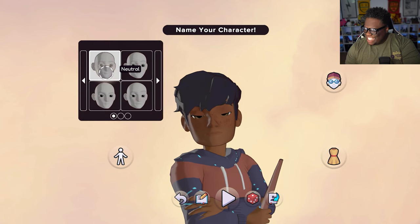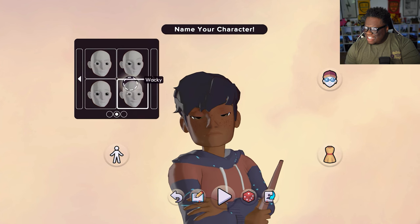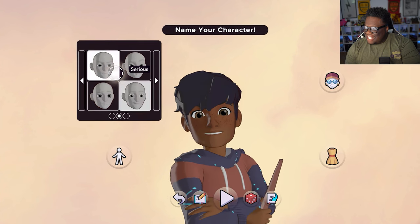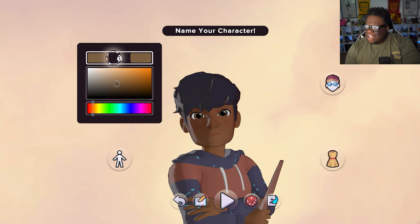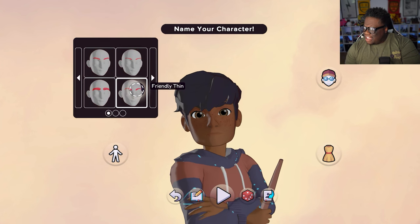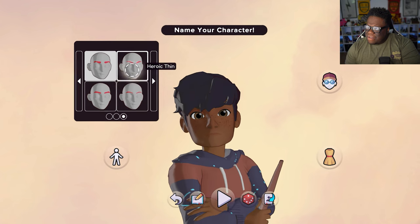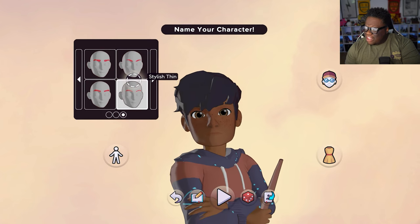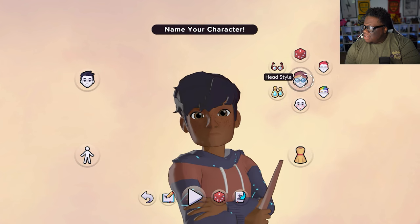Resting face option. I got to change that hair, let's keep it cool. Eye color looks good. I think I got the eyebrows I wanted — we got 12 options. My eyebrows aren't that thick actually, pretty thin. Let's go to accessories.